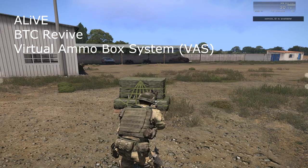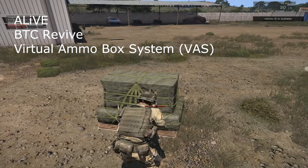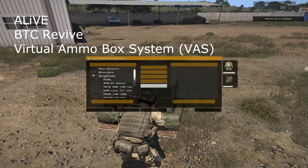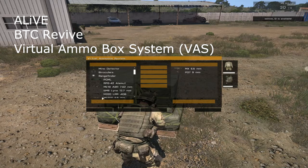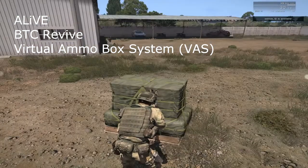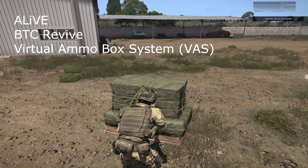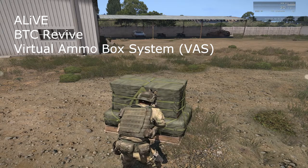When I go into VAS, Virtual Ammo Box, none of the headers in the box come up. My question to you is, is something similar going to be integrated into Alive, like BTC Revive?